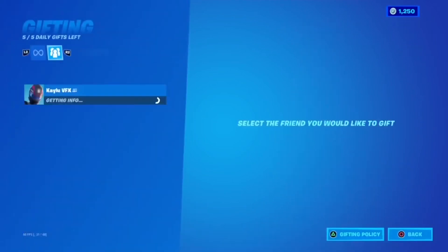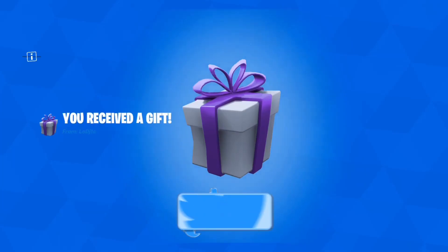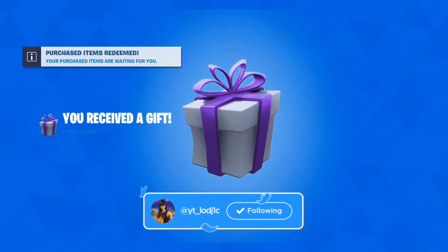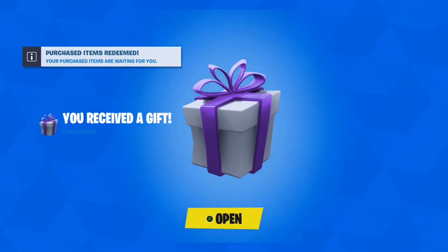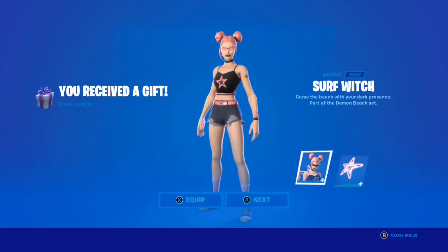Before we get into the video guys, I do actually give my subscribers gifts, so all you have to do is leave a like, subscribe, put on channel notifications, follow my Instagram, Twitter, TikTok and join my Discord, subscribe to my second channel, use code LOGIC in the item shop and finally comment down below your Epic Games name.